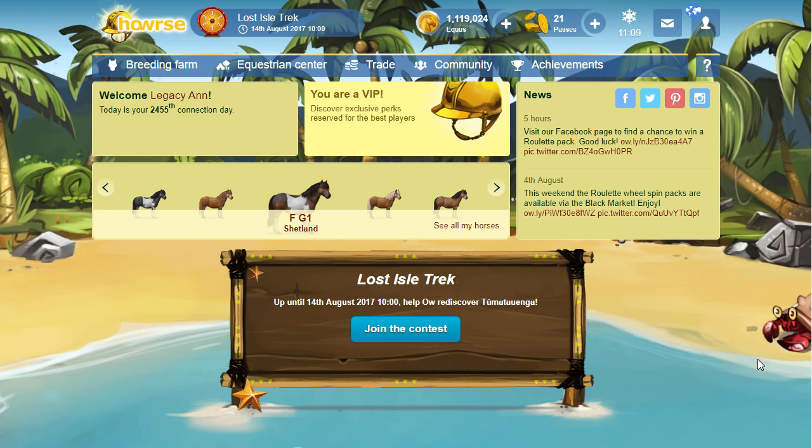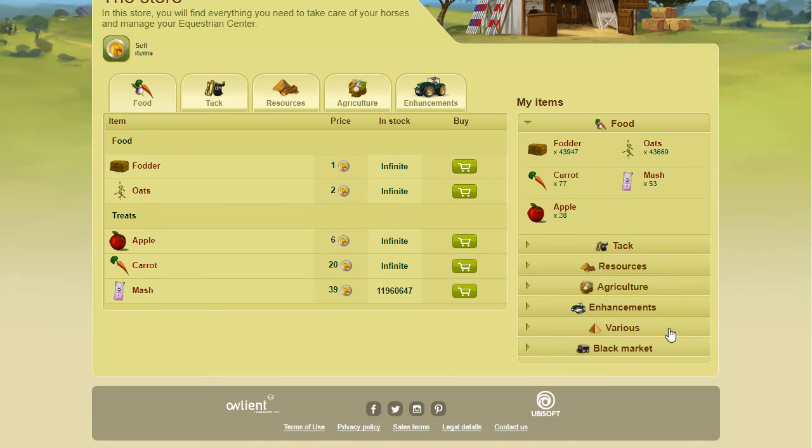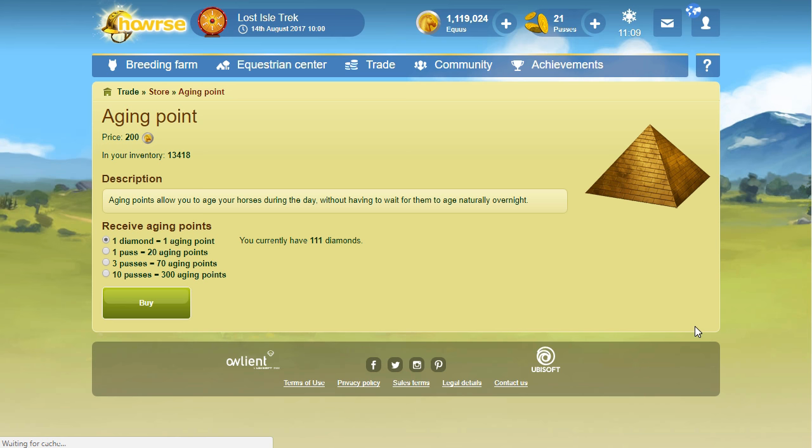One way to get aging points is to trade them with diamonds or passes. Go to your store page, click on 'Various,' and you'll see the options: one diamond for one aging point, one pass for 20 aging points, three passes for 70, or ten passes for 300. I can count on one hand the times I've traded diamonds for aging points, and I've never traded passes for them. I don't think it's worth it — my diamonds are more valuable than that.